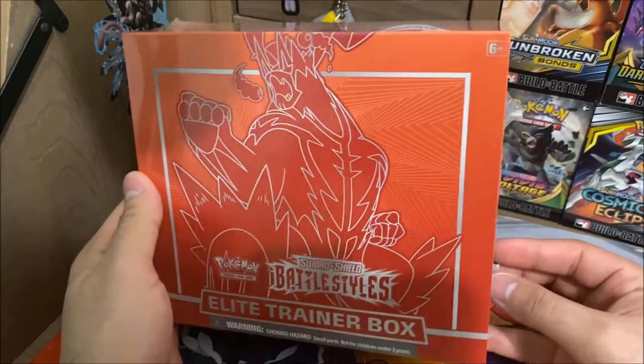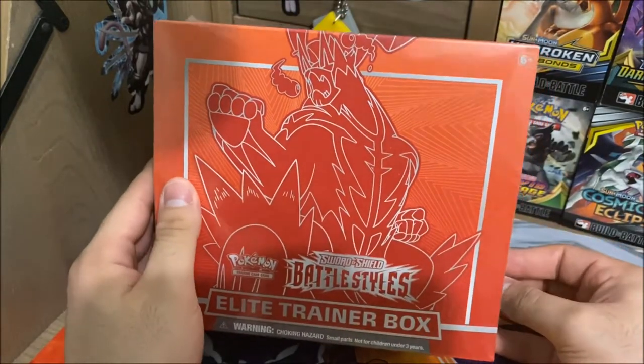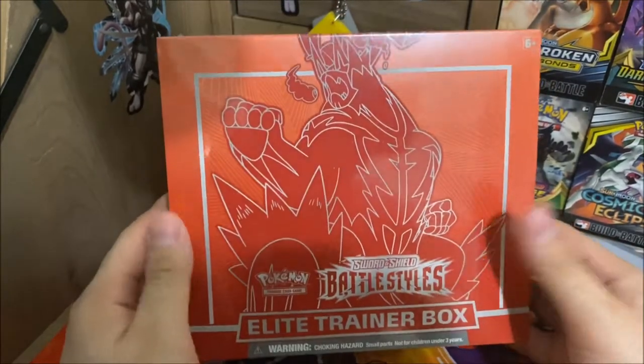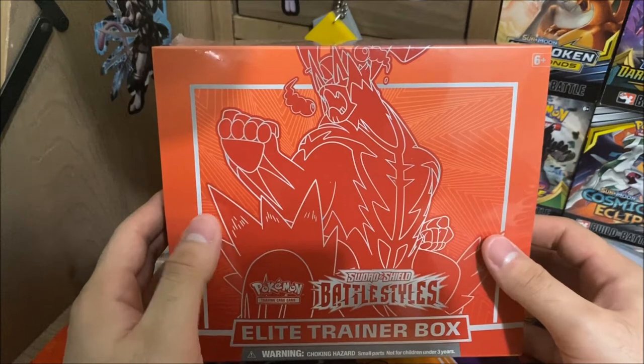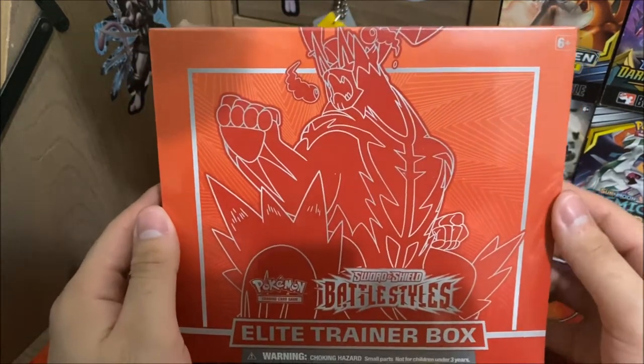What is going on everybody? Nushi Upwarden here and we are back with another pack opening. Right in front of us we have the Red Battle Styles ETB. I can't remember exactly what Urshifu this is, but it looks mad sick.